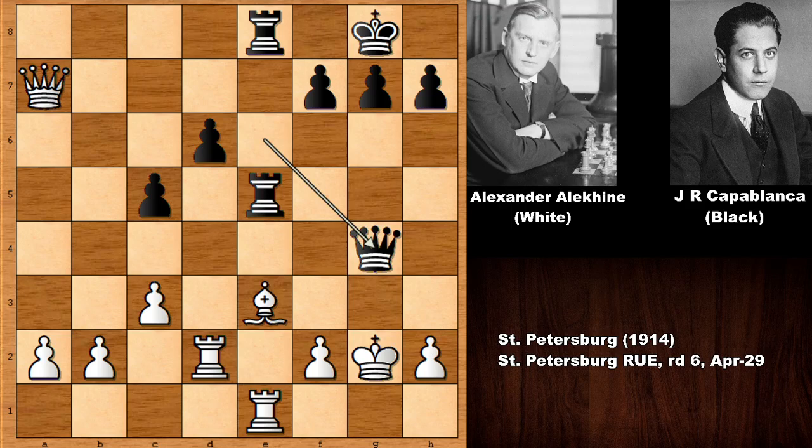King takes on g2, but then queen to g4 checking the king, and we have king to f1 by Alekhine. Capablanca has the attack. If king to h1, what happens? This move is losing on the spot.